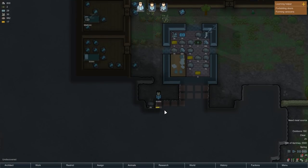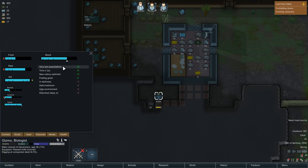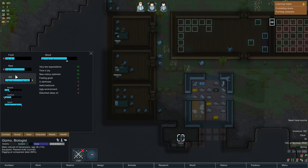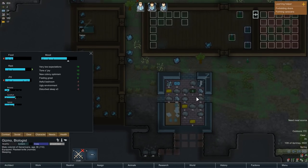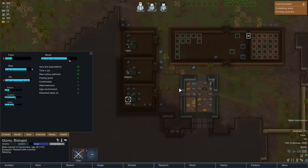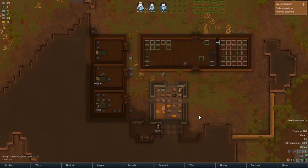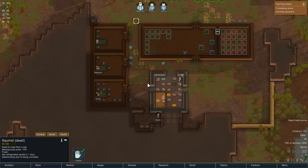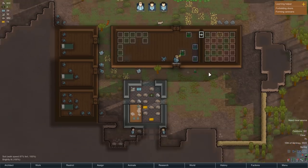He's taking a while to dig but he's digging nonetheless. In terms of needs, general mood is okay, joy's going up, comfort's going down. Food's not too bad - we still have enough survival packs for a couple of days. Once that's done, hopefully our crops will be sorted. Crops are 33% grown there and 55% on the other, so it's going to be a couple more days.